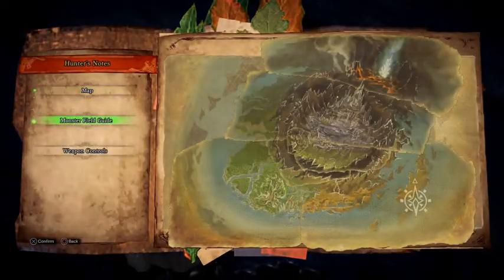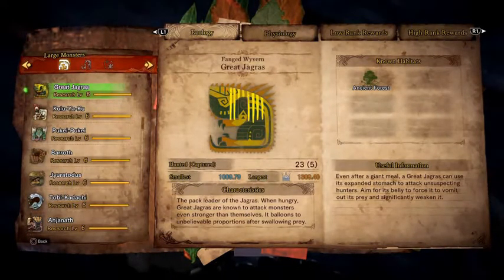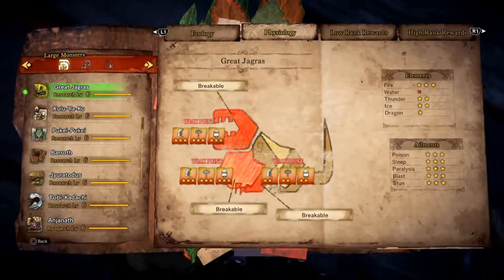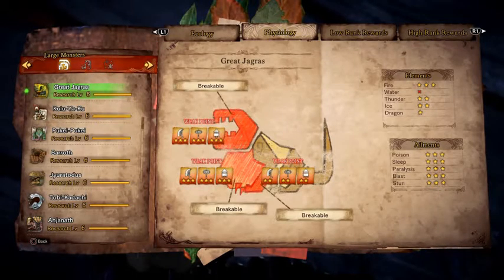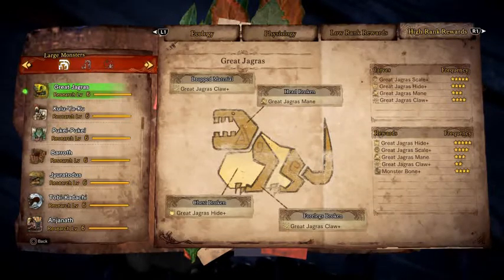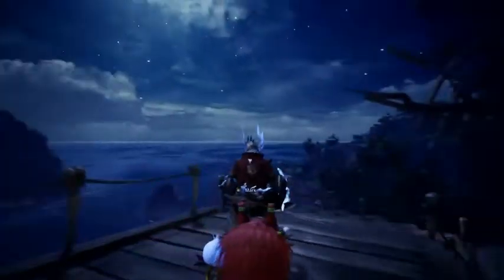So the Great Jagras, aka the Punching Bag of Monsters, is a great place to start. He's the first thing you fight that takes more than five solid hits without dying. He lives in the Ancient Forest and is weak to the fire element, takes normal damage from thunder and ice, and is immune to the water element. He is also very susceptible to every type of status ailment, so anything with a status effect will work well. Knock him out and get that big hit on his breakable forearms, chest, or head. Here are his low-rank and high-rank drops. I assume that's how you do research.